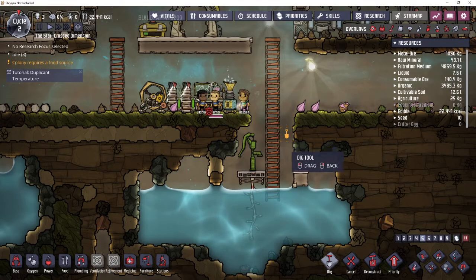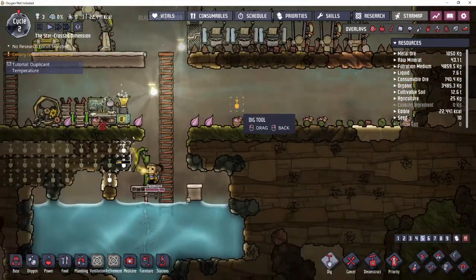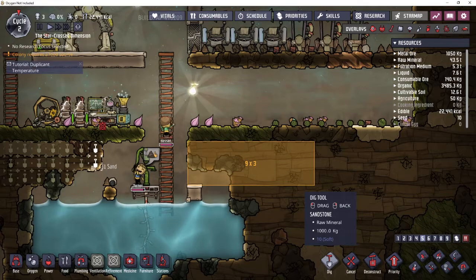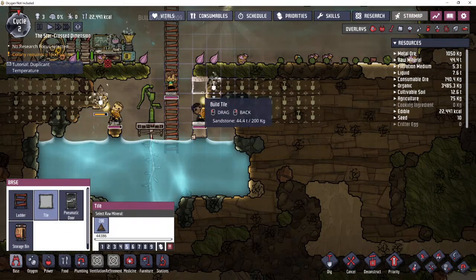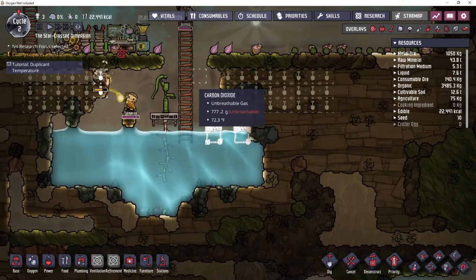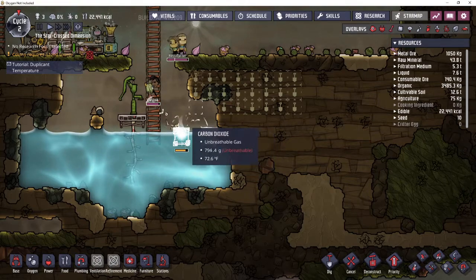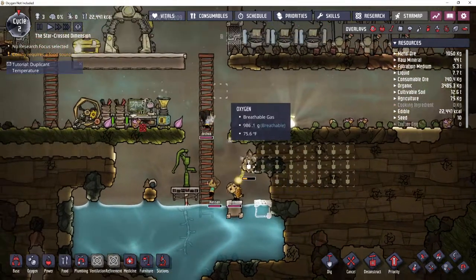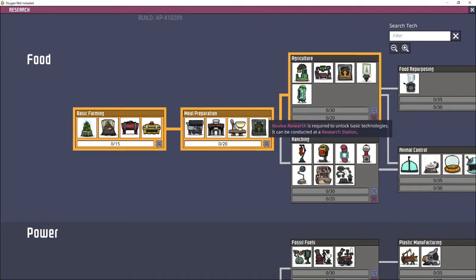They are all waiting for something to do, so I'm just gonna drag this here to clear on that, and then this side over here. Three by three - we're gonna have to fix those. Floor one, two, three, four, and then the floor is here. They're not gonna be able to reach those - that's okay, we're gonna cancel all that out. Let them build this and this, then dig it - can you dig it? Before we go any further, queue up our food stuff: basic farming and meal prep. Let's get that running.